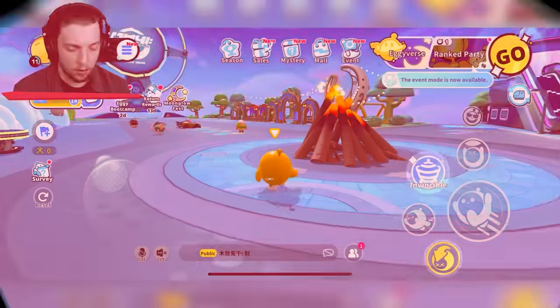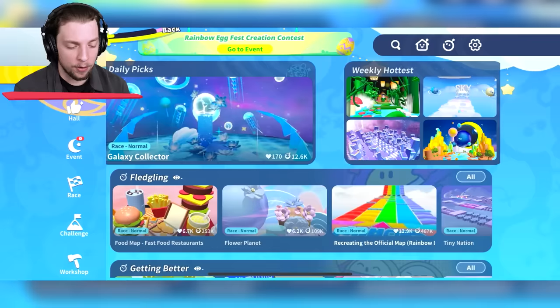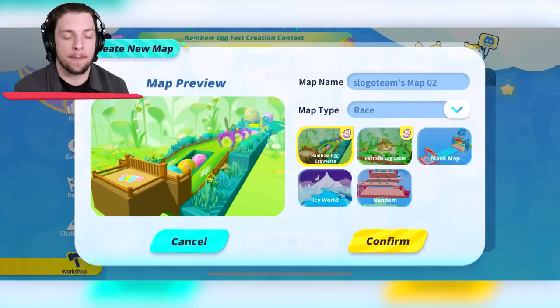We're going to be playing some levels today, going from noob to pro to troll level difficulty. But first, we're going to build our own map. So we're in the lobby now. We're going to head over to the Eggieverse, click on Workshop, and create map.